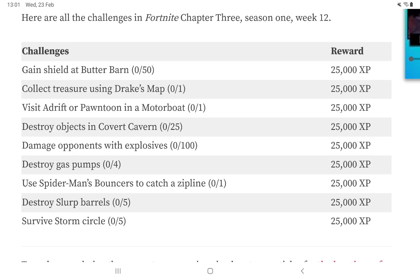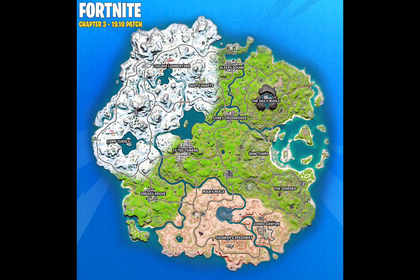So let's start to see the challenges. The first one is gain shield at Butter Barn. Butter Barn is a point of interest — it is exactly here on the map — so just go there and gain the shield.